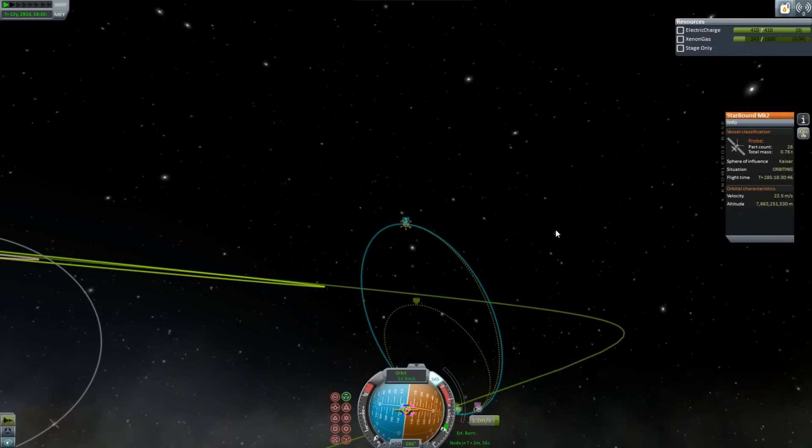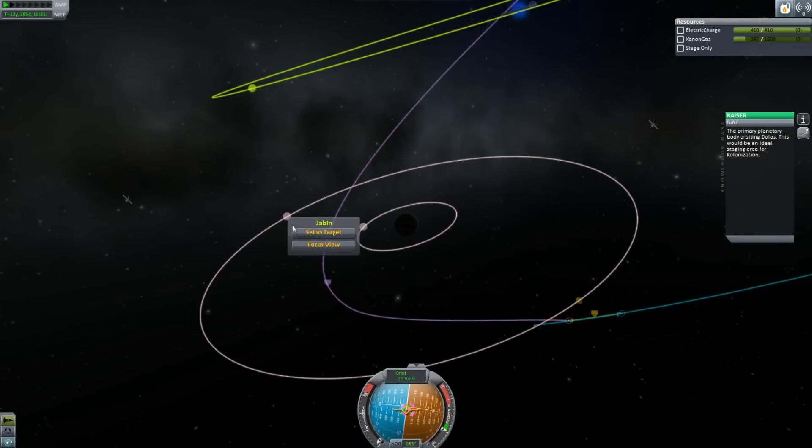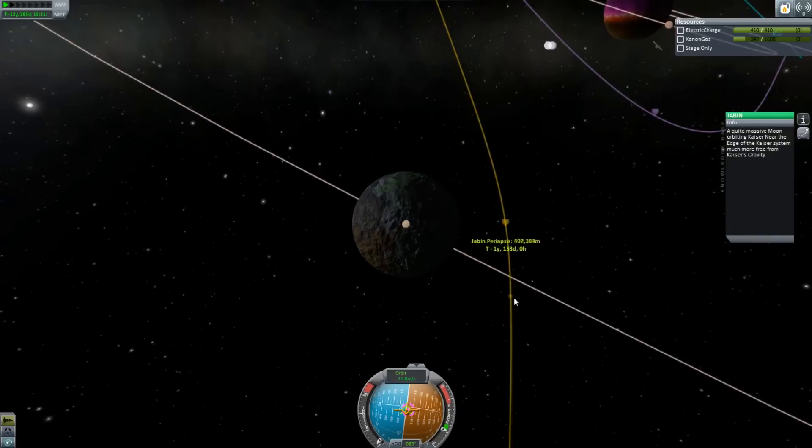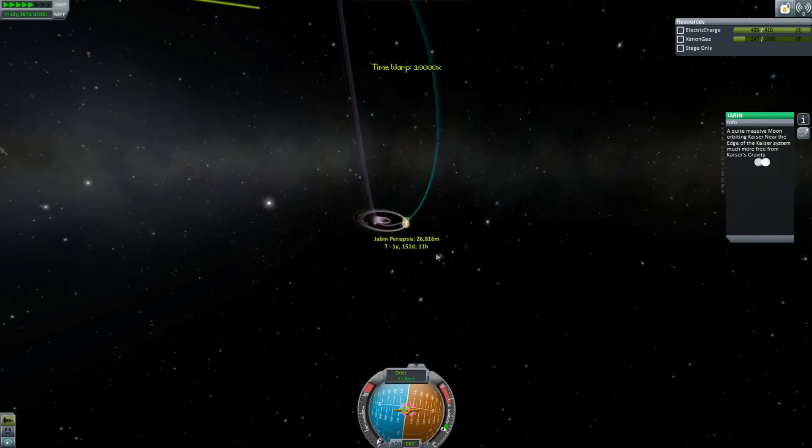We just need to get our encounter with the moon now. I've forgotten the name of the moon, actually. This one's Jabin — what a weird name. So we're going to go to Jabin.